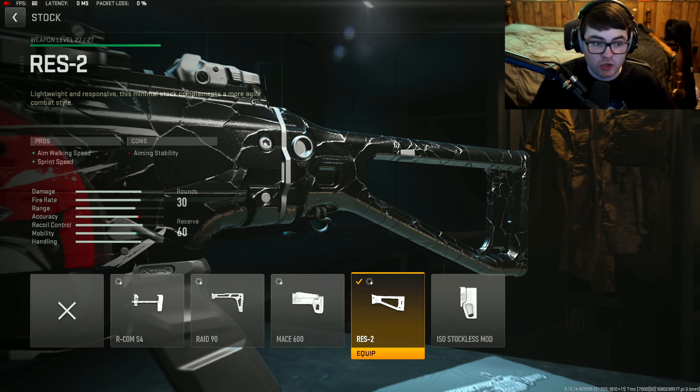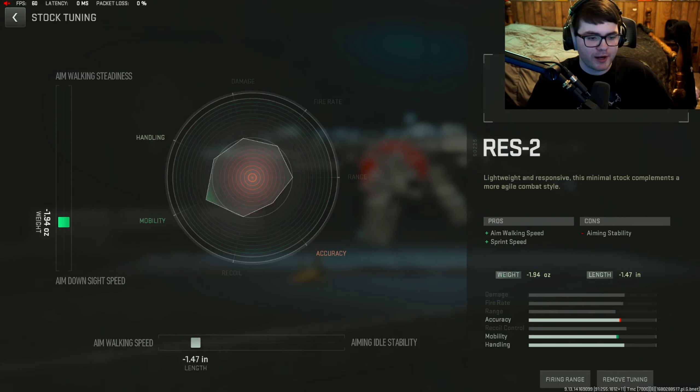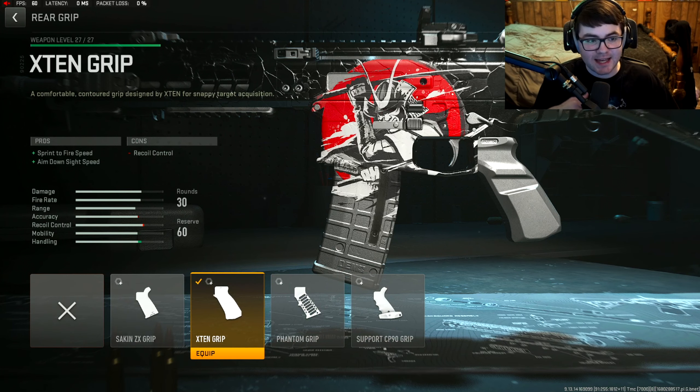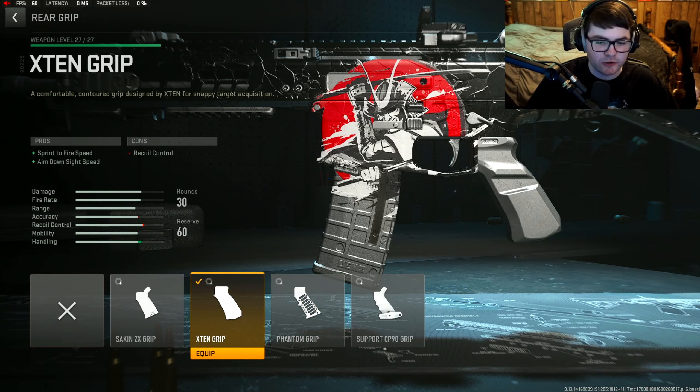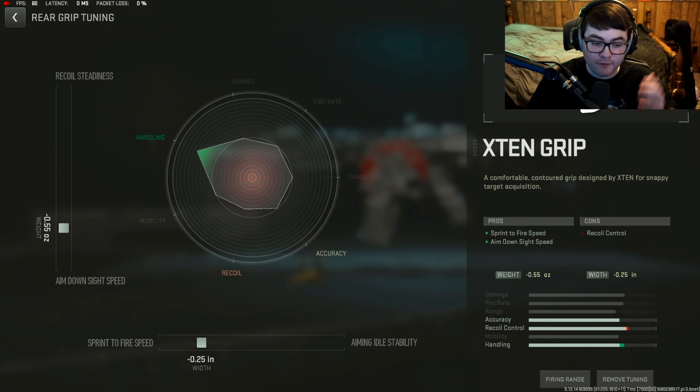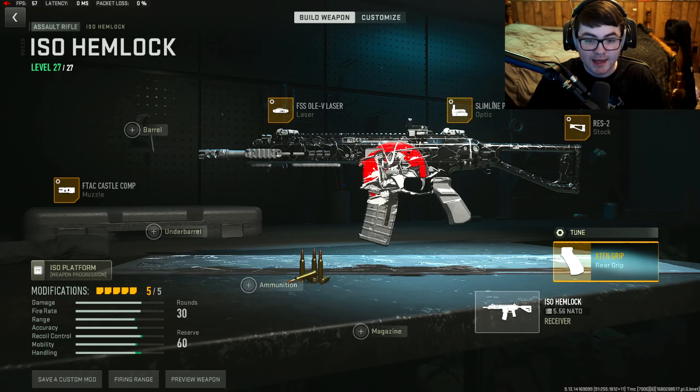For the stock, we want the RESI-2 stock for aim-walking speed and sprint speed — it makes the gun feel more mobile, which is great for smaller maps. Tuning: negative 1.94 ADS time and negative 1.47 for aim-walking speed. The final attachment is the X10 grip for sprint-to-fire speed and ADS time. The Phantom Grip is also a good option but negatively affects accuracy and recoil control more, so just go with the X10. Tuning: negative 0.55 ADS time and negative 0.25 sprint-to-fire speed.